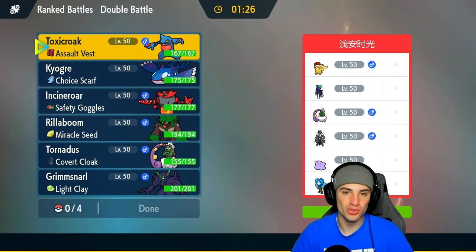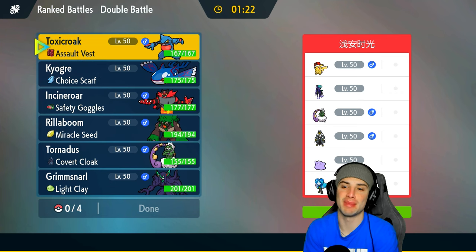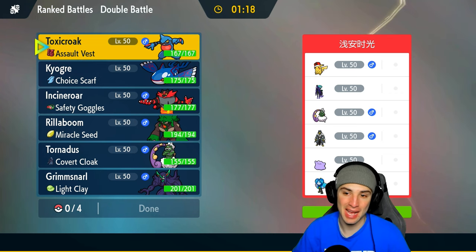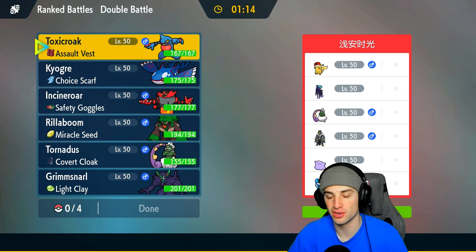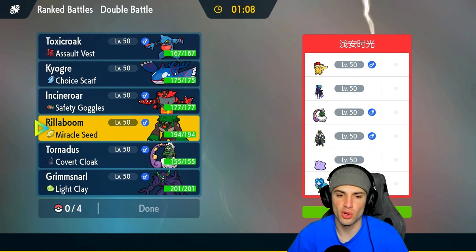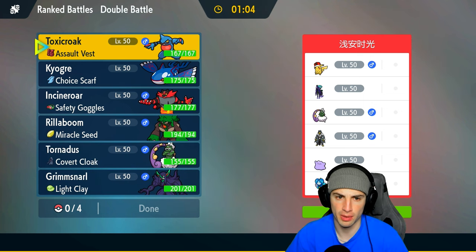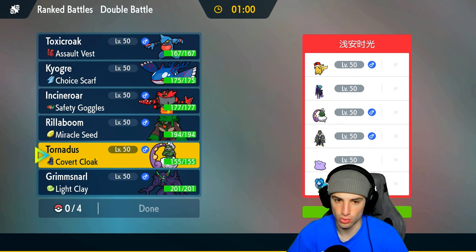It's a brand new season, so we're in Great Ball tier and we gotta work our way back up to Master Ball tier. We're going up against Hat Pikachu, which is a great Fake Out user to get the team rocking. They also have Shadow Rider Calyrex, Tornadus, Urshifu, Ditto, and Wellspring Ogrepon — they're probably bringing Wellspring Ogrepon.